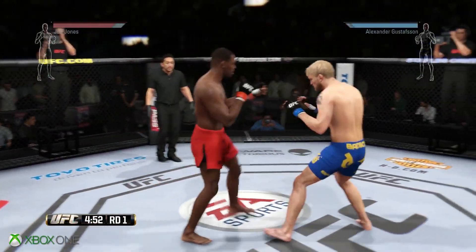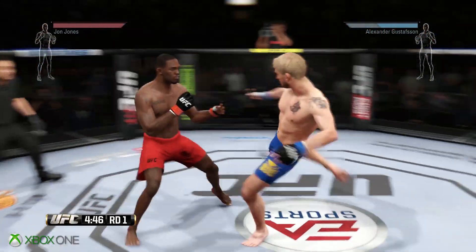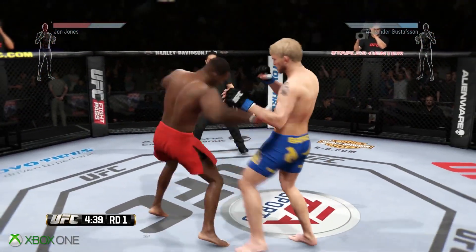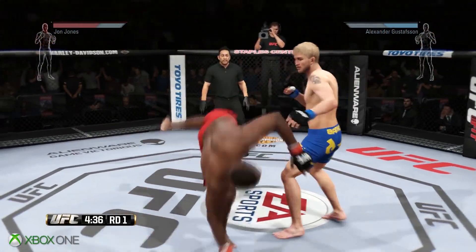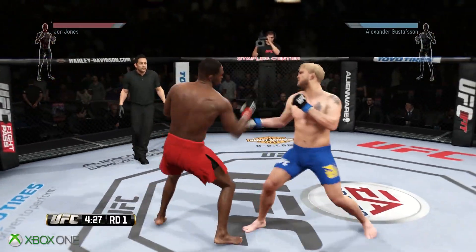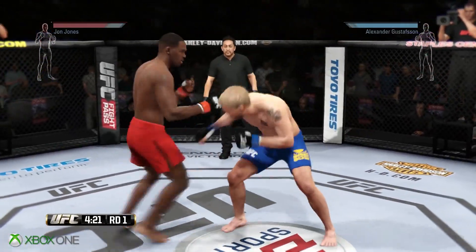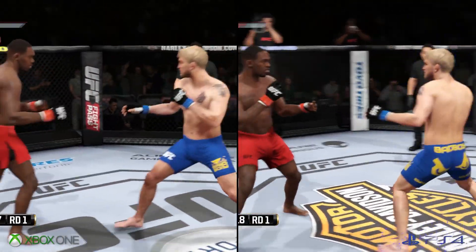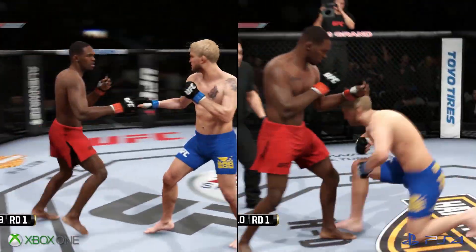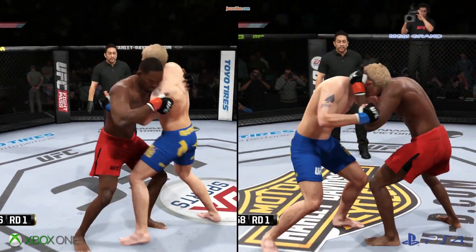Good combination. That punch was blocked. That's a good leg kick by Gustafson. He landed a huge uppercut — big uppercut! Superman punch. Good uppercut attempt. Back and forth battle! Big punch! Great combination! He connects with the left. Back to over-under control.